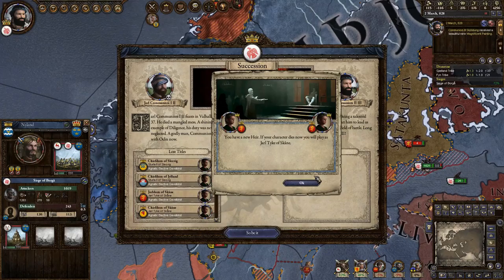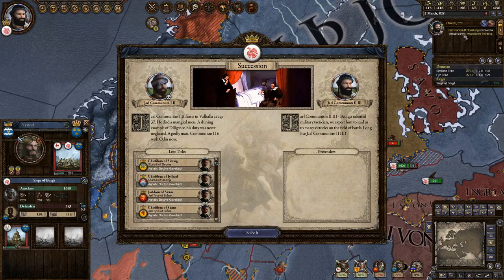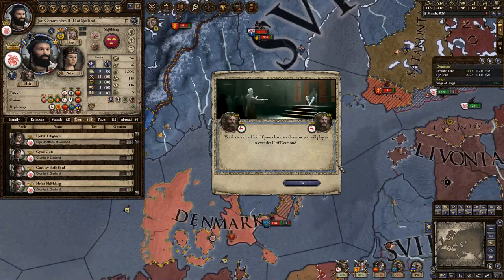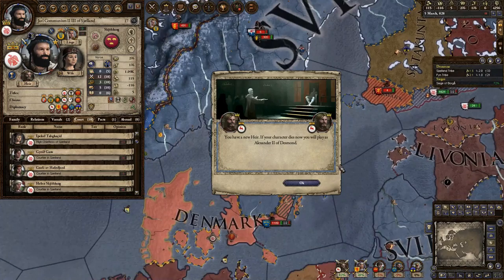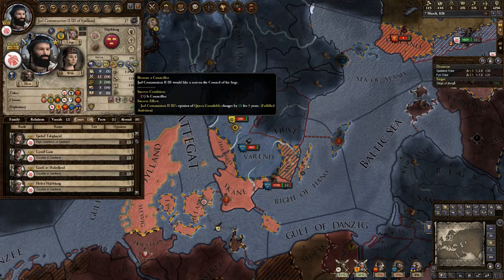Oh no, we were doing so well! Jarl Communism the Second feasts in Valhalla at age 37 - he died a mangled mess, a shining example of diligence, his duty was never neglected, a godly man. Communism the Second is with Odin now. What is a mangled mess? Communism the Third received a whole bunch of stuff. I have no idea what happened, but apparently I was a mangled mess and now I'm dead. You will play as Alexander the Second potentially.